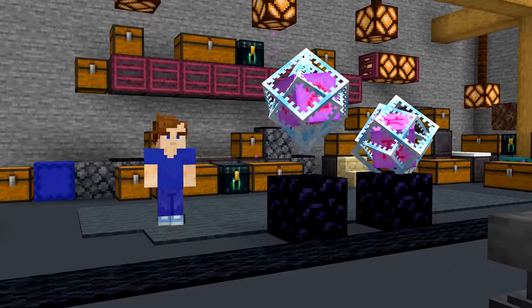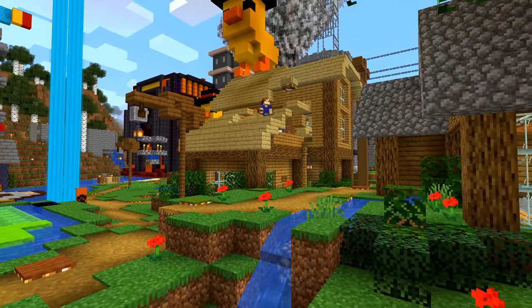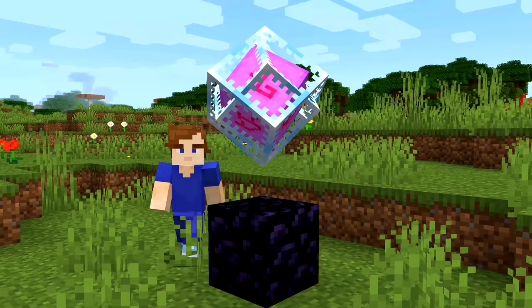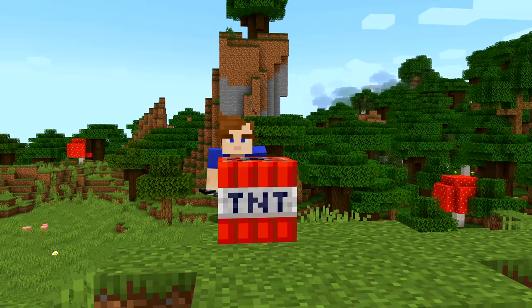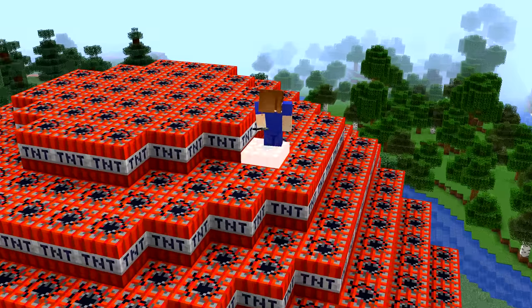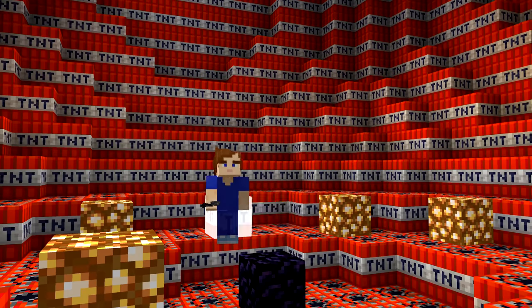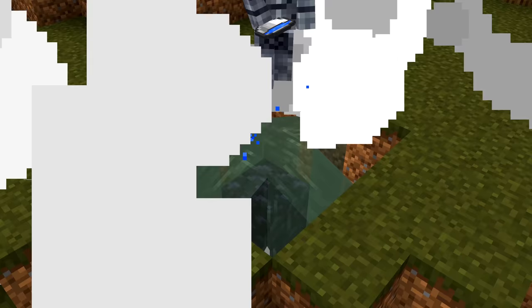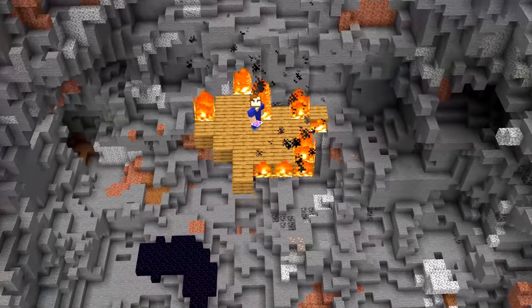Number eight: end crystals are very dangerous, so why not put one in someone's house? If someone places one next to something you don't want destroyed, it'll often end in disaster. You can remove it somewhat safely by blowing it up with TNT — forget all normal TNT logic, because this actually causes a smaller explosion than just clicking the end crystal. Or dunk it in water and click it. I shouldn't have tested this one in my house.